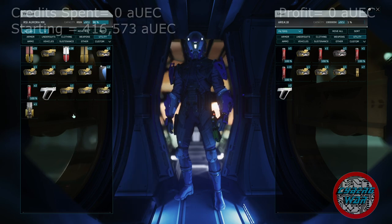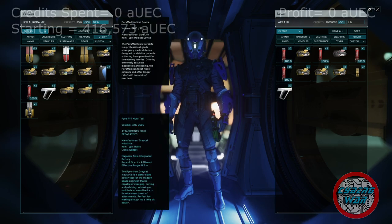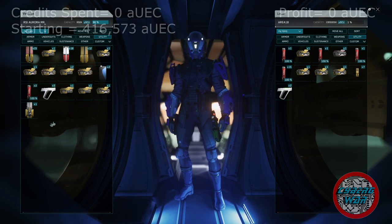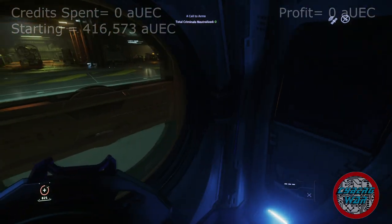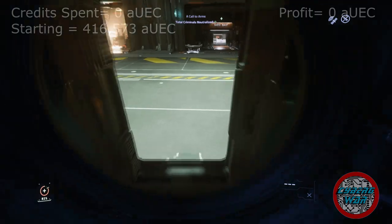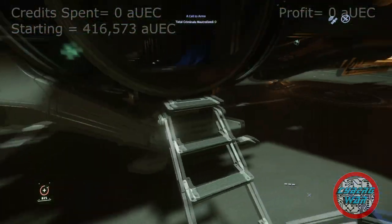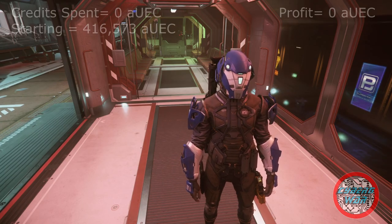I wish you could stack the multi-tools, but you can only stack them if you buy them — so they'll be stacked if you bought like 20 at once. But you can stack the attachments and the smaller things. I'll sell everything except probably the ammo, the sustenance, and maybe a med gun — I might keep a med gun on me. So I left all the loot in my ship, we're gonna go sell it. Now leaving the station, and I have half an armor set.